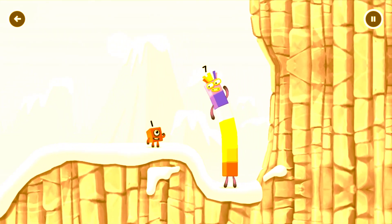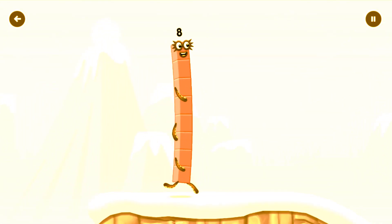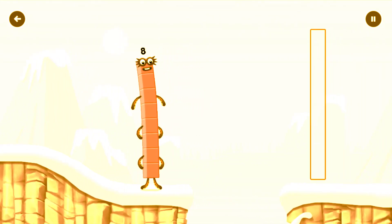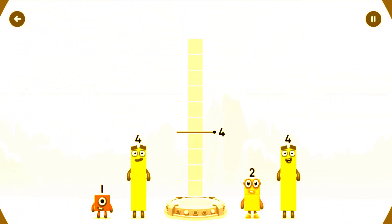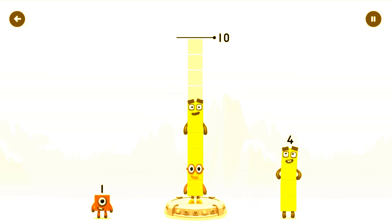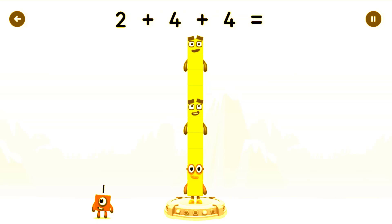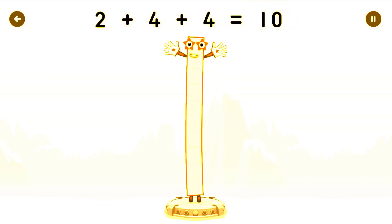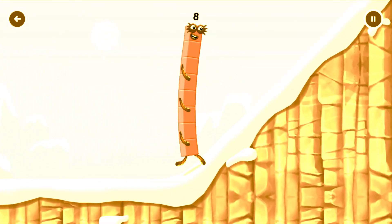How is 1 going to get up there? I am seven. I am eight. Octoblock coming through! Tap to solve the puzzle to help get across the gaps to make 10. Correct! 2 plus 4 plus 4 equals 10. Good job! This is great.